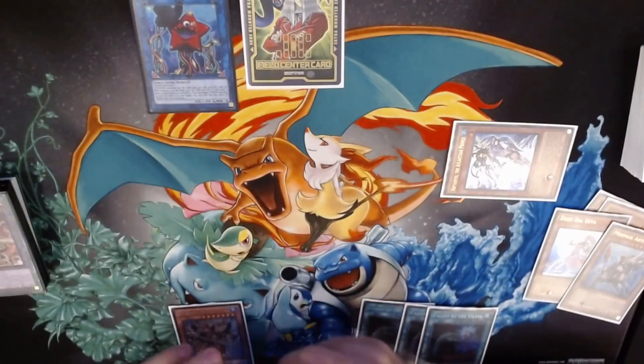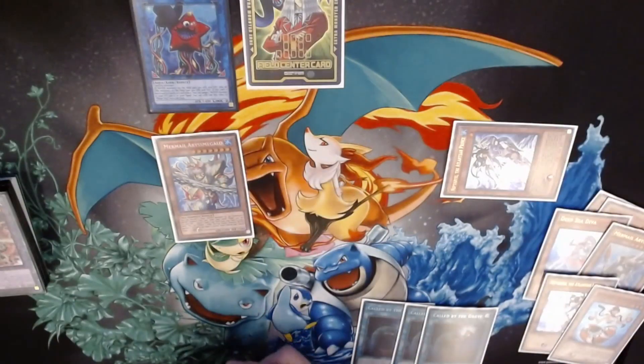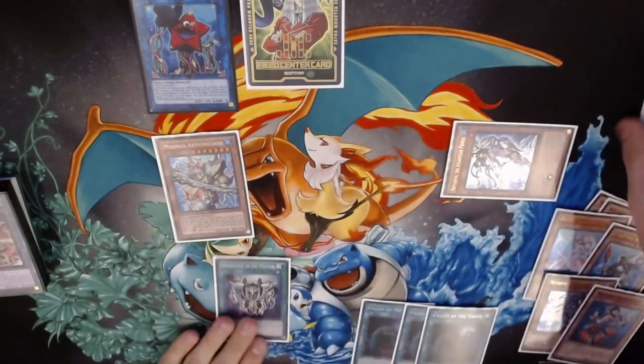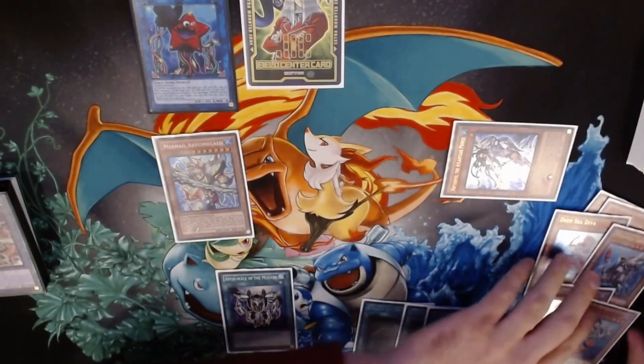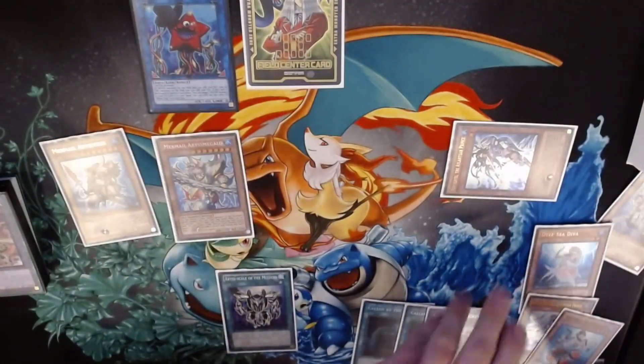Then you're going to want to Summon Megalo, discard the Prince and the Gun, Special Summon Megalo — doesn't really matter where you put it, just don't block both of your zones. Megalo's effect is going to activate and you're going to get the scale. You're going to use both Prince's effect and Gun's effect: Gun is going to bring back the Abystius, and then Prince is going to bring back the Dragoons.